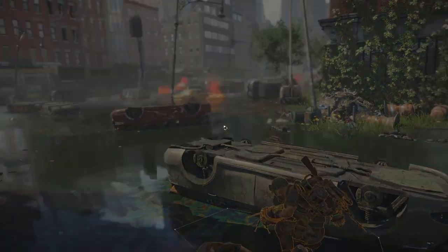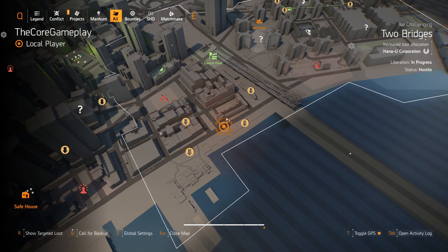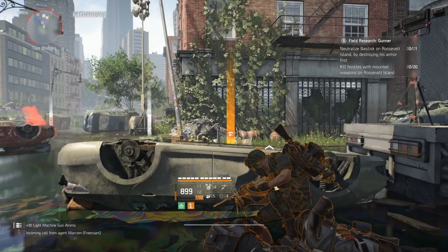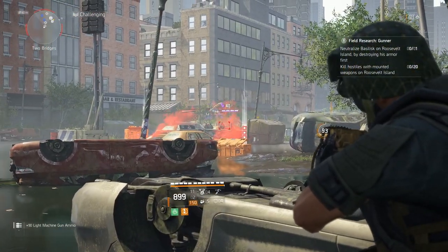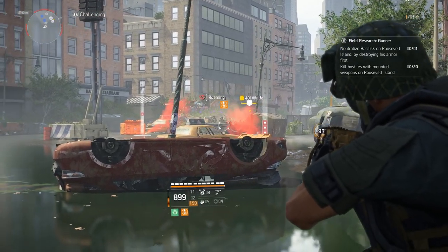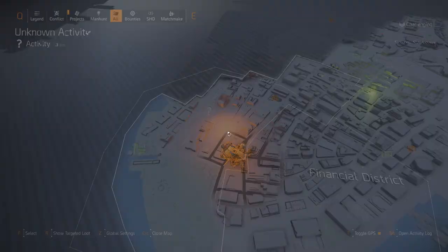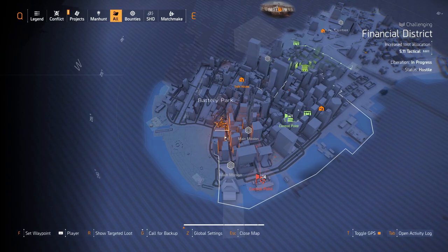The first one is in Two Bridges — I'm sure a lot of people know about this one, but I'm going to include it anyway since I want to include everything I know about where these named enemies spawn. This was the first one I found and farmed. The second one is in Battery Park.